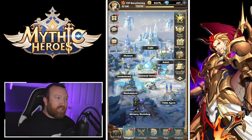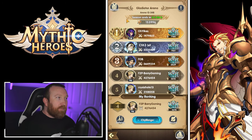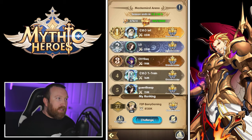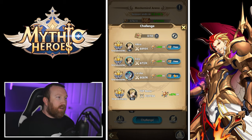From there you go in and claim some rewards from the Expedition, which is cool. For Arena, there are two different game modes: your standard server battles, which are a single combat, and then Mastermind Arena, which is a bit different from what you're used to.